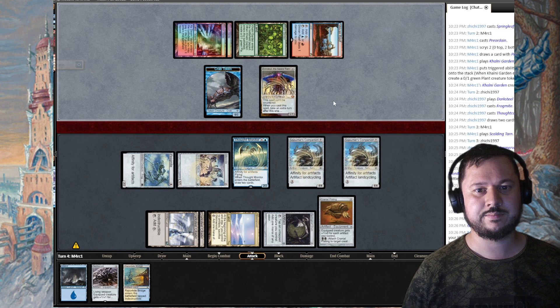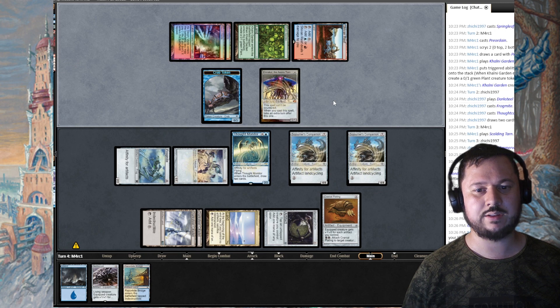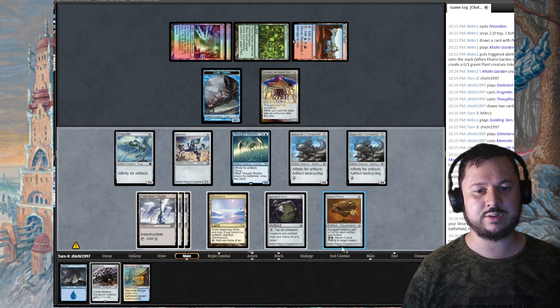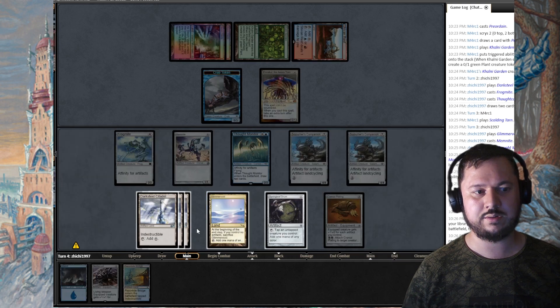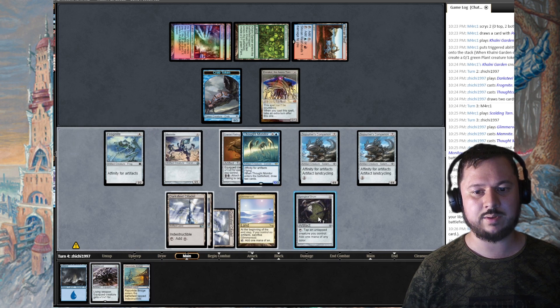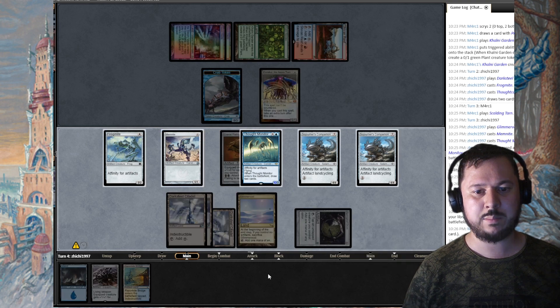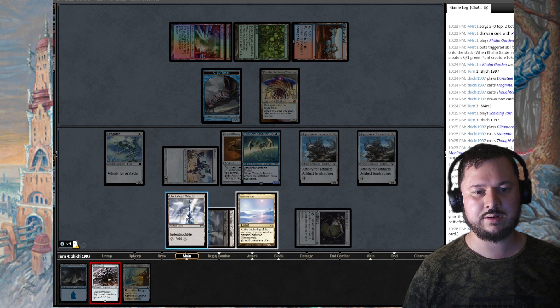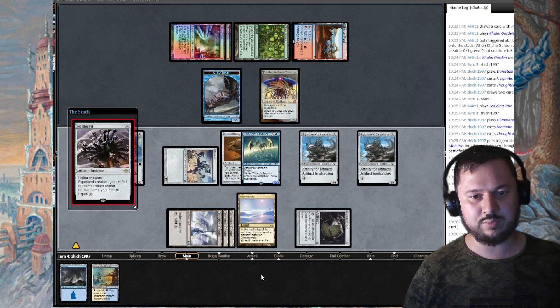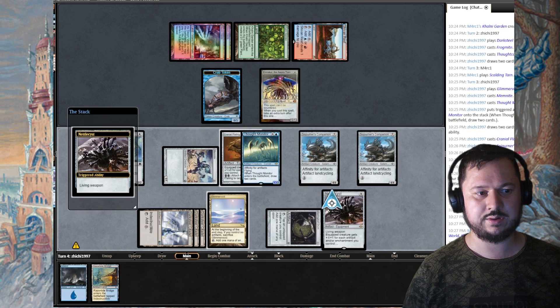He plays Shivan Reef and then for four mana casts Transmogrify. It takes another turn. On my turn I'm going to play Darksteel Citadel to get the extra artifact. I attach Cranial Plating to Thought Monitor — it's now a 12/12. I cast Nettle Cyst, tapping Memnite for mana.